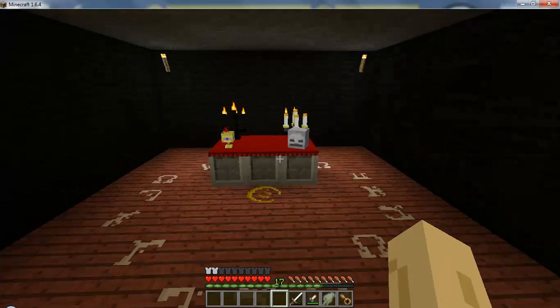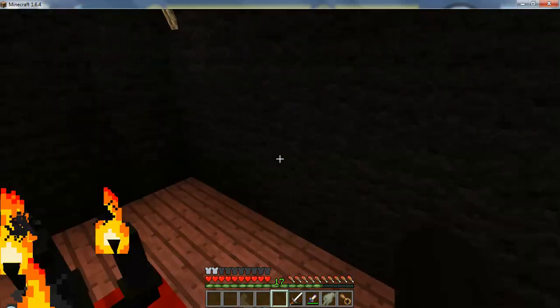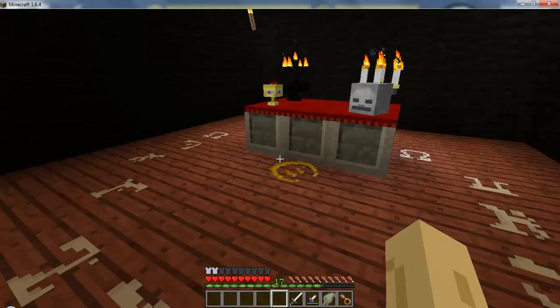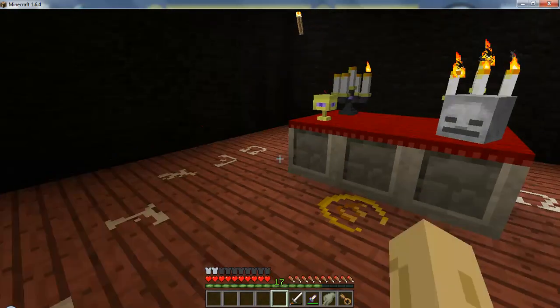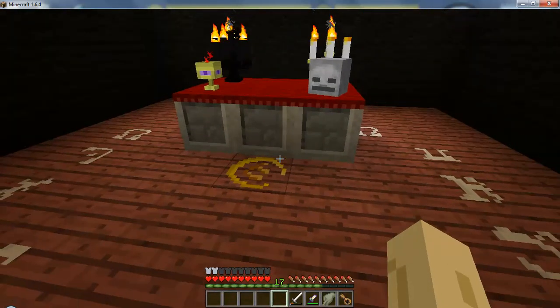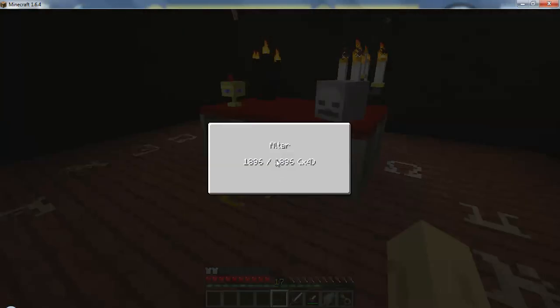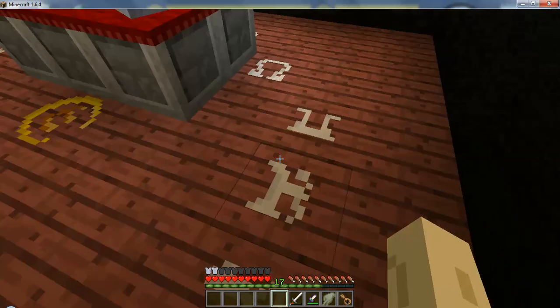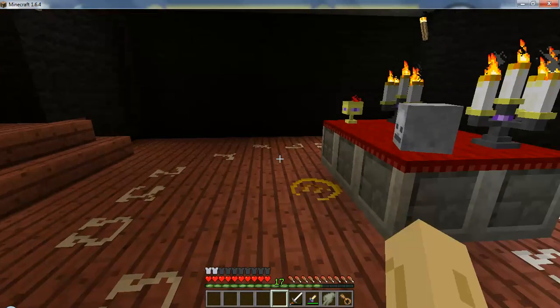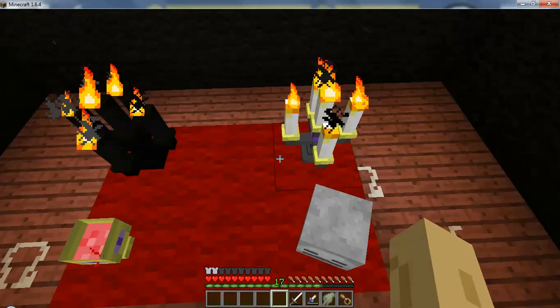I'd like to ask you guys to like and subscribe if you enjoy my content — it just really helps me out. This right here is for circle magic, and circle magic is very important to this whole mod. This one is just very very small; my altar power is only 1,896 with a four-times multiplier speed, and I just have the basic small ritual ring around here. It took me a lot of time, as you saw last time — I actually made the altar and things.